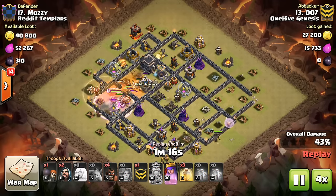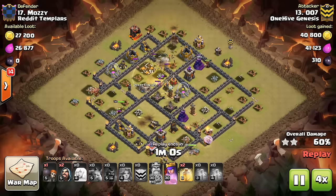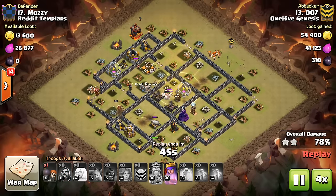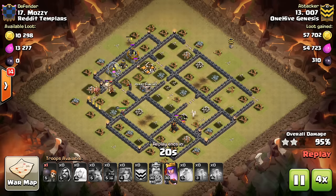Sometimes you're going to bring a jump or quakes, but sometimes if you can anticipate where the Valks will go, just let them beat through the wall as long as you're pretty confident they'll go into the compartment you want. This saves you an entire spell space which can be brought as a heal, and you guys know how powerful Valks are under heals.